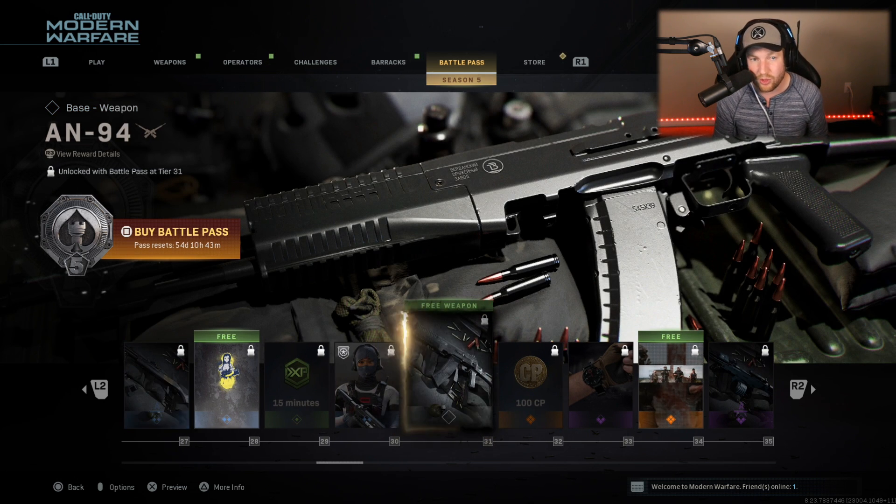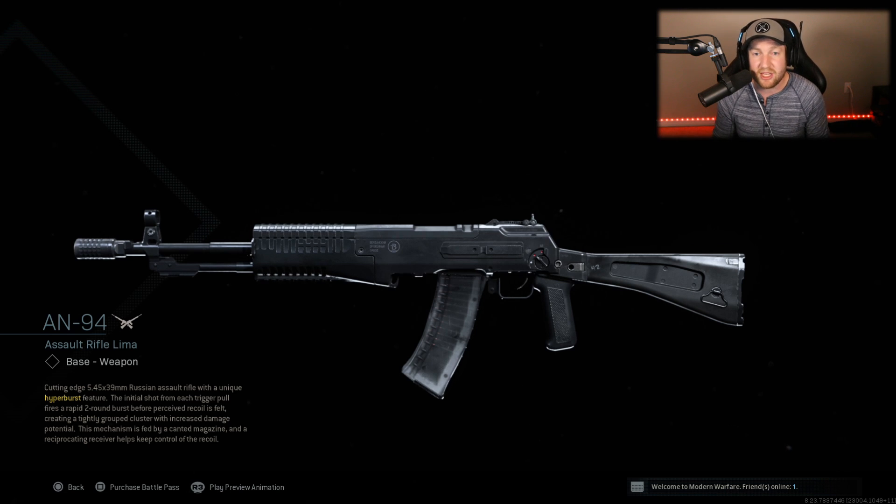At rank 31, you get the AN-94. I have a feeling this is going to be the weapon a lot of people are looking forward to. When you read the description, things get interesting: 'Cutting edge 5.45x39mm Russian assault rifle with a unique hyper-burst feature. The initial shot from each trigger pull fires a rapid two-round burst before perceived recoil is felt.' So basically, bullets come out like a burst weapon but with no recoil, creating a tightly grouped cluster with increased damage potential. A burst weapon with little to no recoil within a burst — super accurate. This may actually be a new meta gun in Warzone.